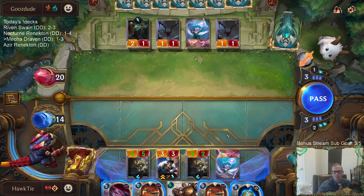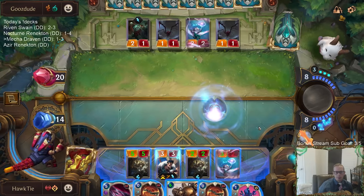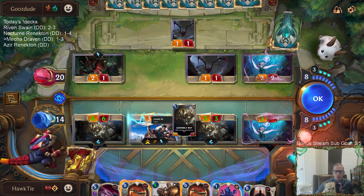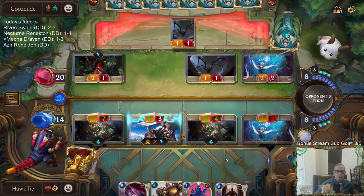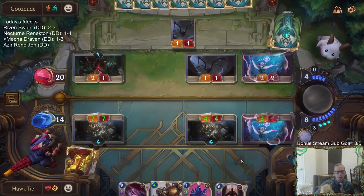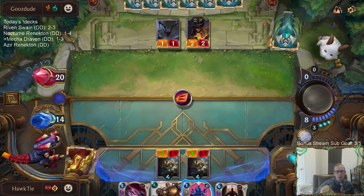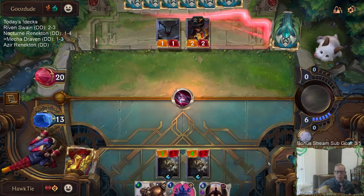Alright, so my Draven's at 1 out of 2. I think I still just want to wait on Shunpo. Reckoning! I could see them being a Ruination deck. If I got that Spinning Axe, I would have had the Rummage for that second Spinning Axe and then this Reckoning.